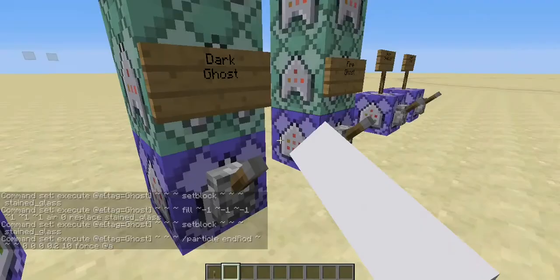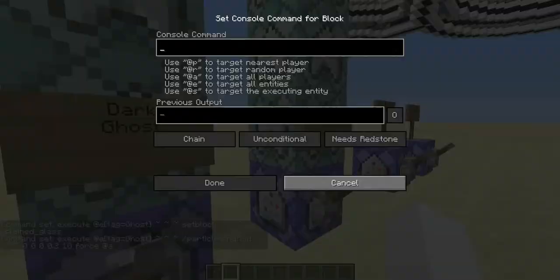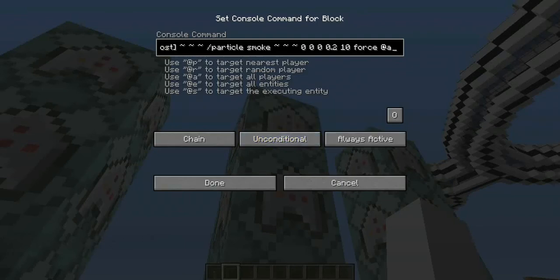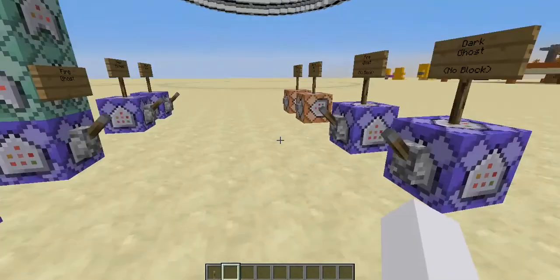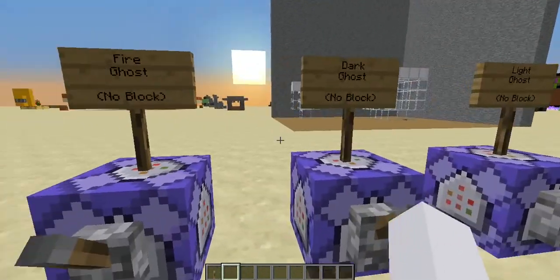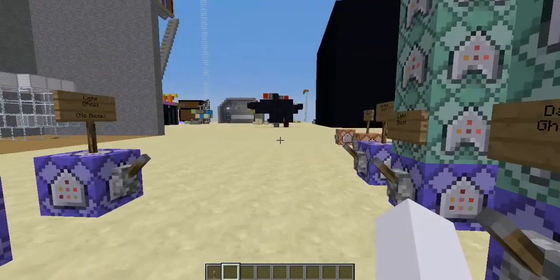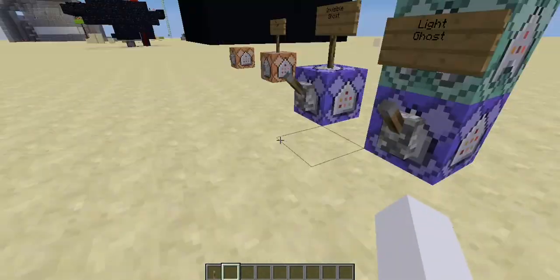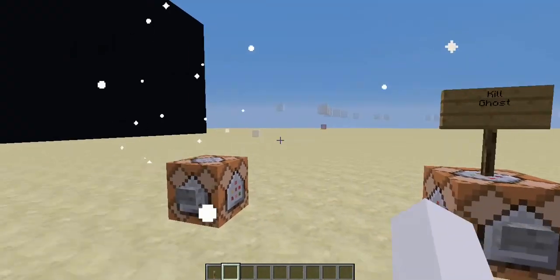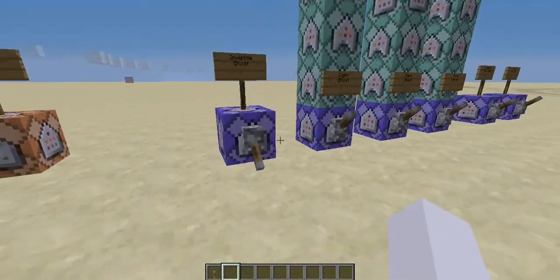It's the same on all of these, except by changing the damage value. So this would be black stained glass, this is white stained glass, this one is red stained glass. These just replace stained glass, so these are the same. These also have the number changed, and these are different particles. The no-block versions are just the top command block — the particle. I'll show you one of those with the light ghost — make it invisible. It's hard to tell where they are, so that's why I like using the block.